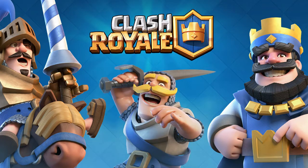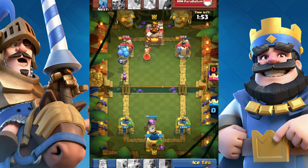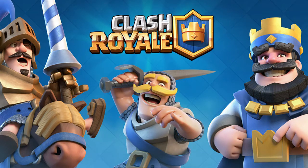Number 6: Firecracker wakes up the King. Even though she's a pretty defensive card, she has a weakness — she activates the King Tower ability pretty easily. So finally, Firecracker 3, Princess 1.